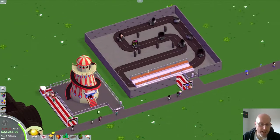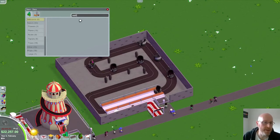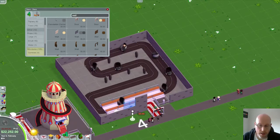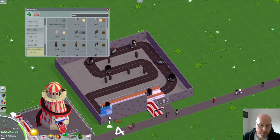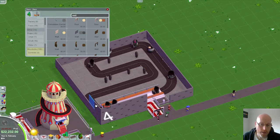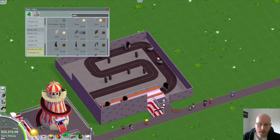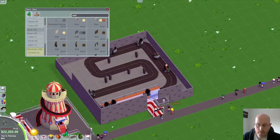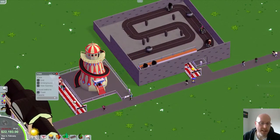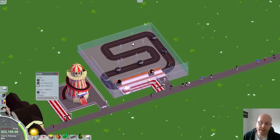There's an option now — you can actually hide scenery as well. So if you build the scenery up a bit and build a house, the thing is you can't really see the ride. But they've added a hide scenery option, so you can now see through scenery and see the ride inside. That's quite cool — it'd be very handy if you're building these sort of rides.